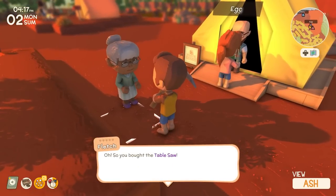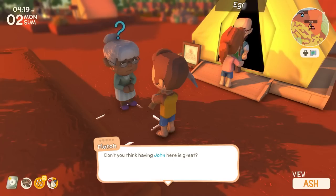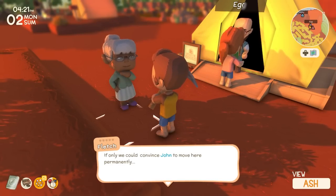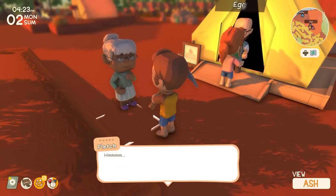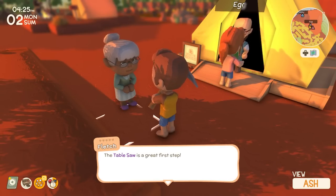Fletch, hey — talk. So you bought the table saw, well done. Don't you think having John here is great? I swear to God, I think the long-term goal here is for Fletch to convince John to stay here to marry her — that's my headcanon. We're matchmakers. Fletch is devious.